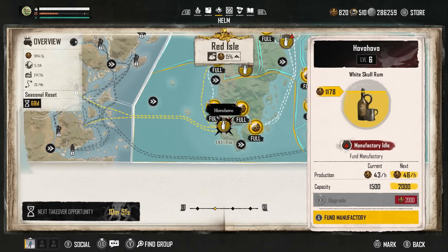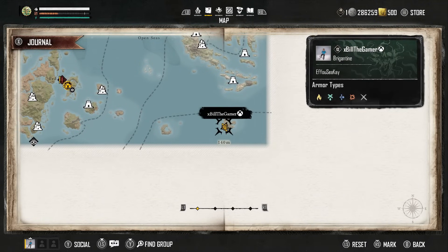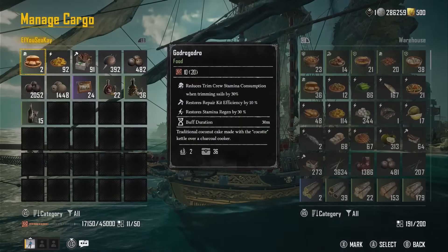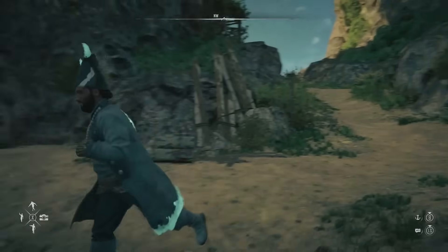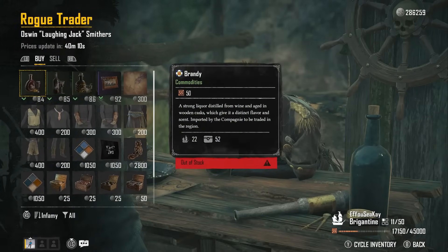After update 1.3, if you make your way to Dutchman's Camp the old farming method still works, despite the patch notes saying vendors would be synchronized across servers so you can no longer server switch. At Dutchman's Camp, I've purchased 24 paintings, 22 brandy, 36 gin, and 15 wine. If we talk to the rogue trader they have nothing left because I bought all their stock.